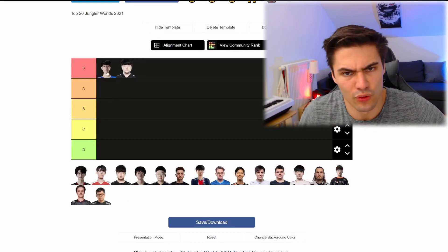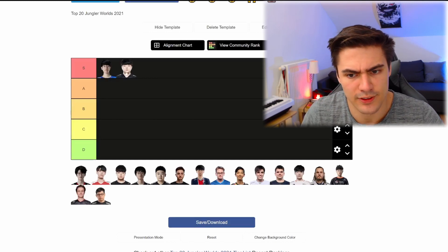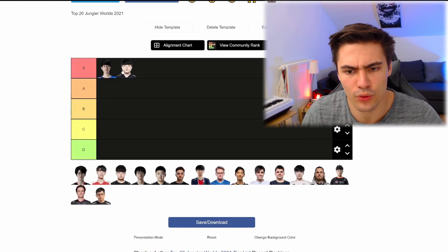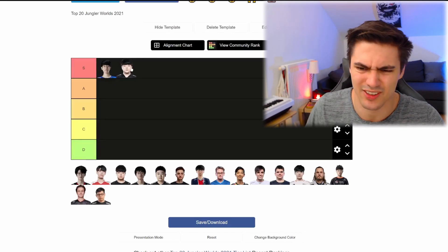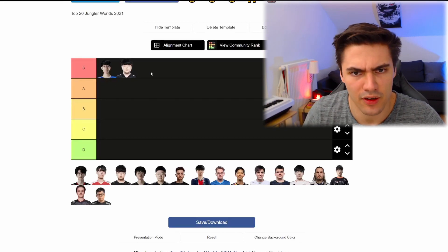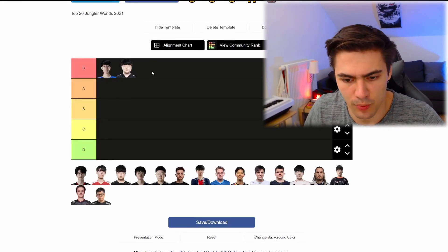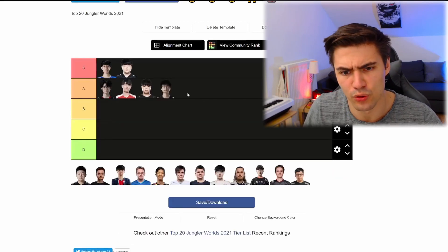These are the junglers to beat this tournament. From the LPL and the LCK we have Tarzan and Canyon — obviously both are Korean. No wonder Koreans are still the best players, but these junglers are just the top of the crop. Everyone wants to beat them and they are the standard we're going to judge every other jungler by. Continuing into the A-rank, we have a field of very good junglers.